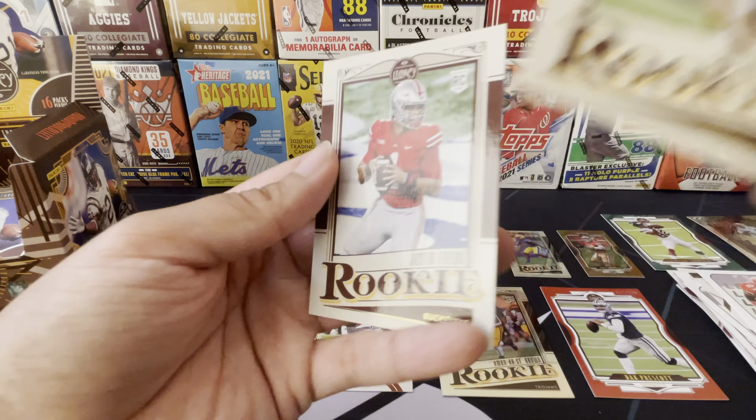Sam Ehlinger rookie. And boom, there we go - we just pulled the Justin Fields! 50 percent there on the rookie cards I want. Big time player, definitely going to push the Bears and give them a little edge this year. Cool card. We're almost there guys - we just need Trevor Lawrence and Kyle Pitts and I'll be happy.